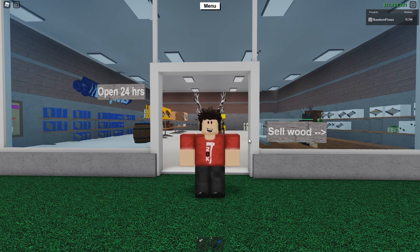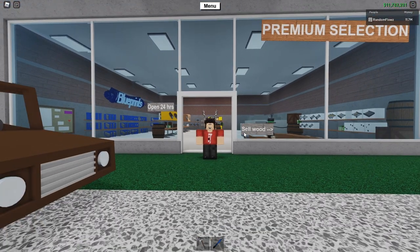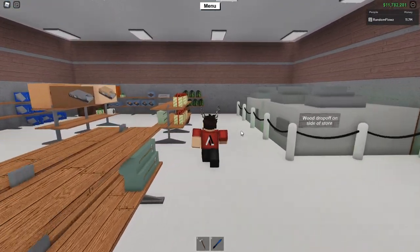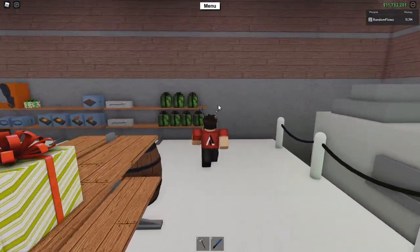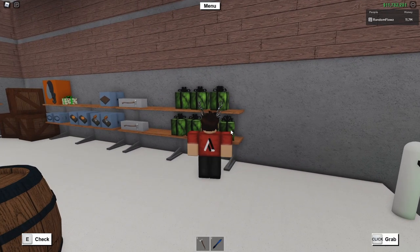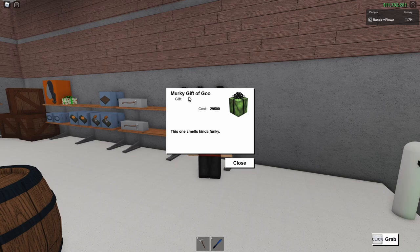Welcome back to another video. Today DeFaldeos just added a brand new gift to Lumber Tycoon 2, and this one can be found at the very back of Wood R Us. You want to come back here — it looks green, it looks like it might be an axe, just based on how it's long, just like all of the previous axe gifts.